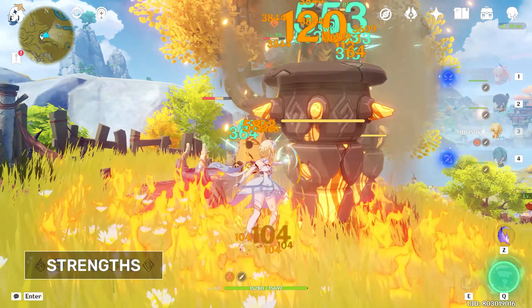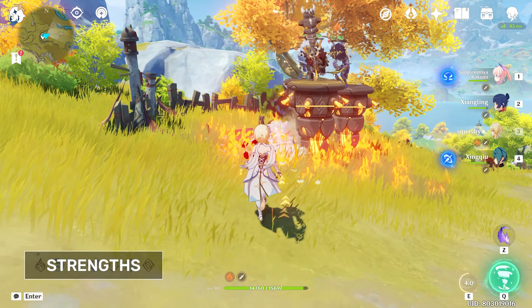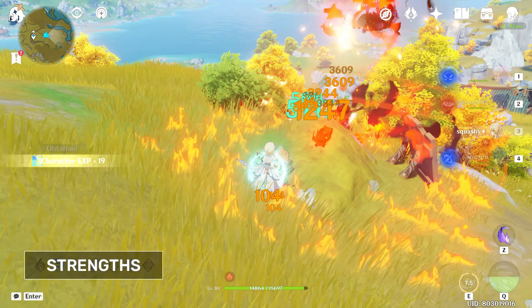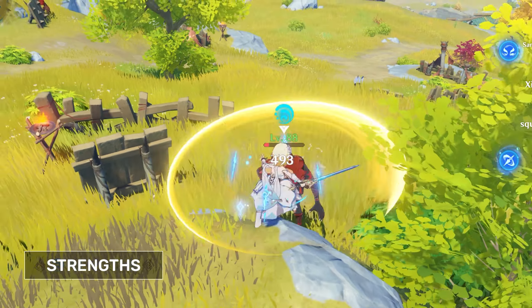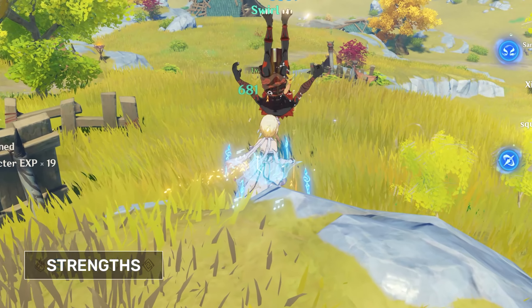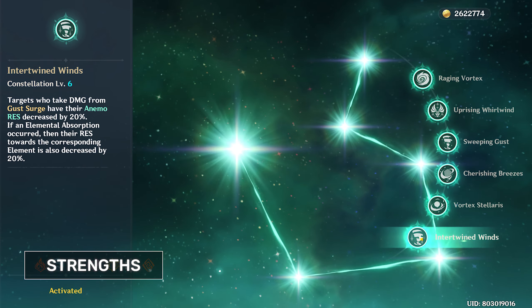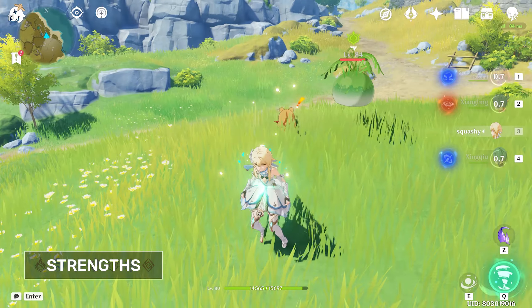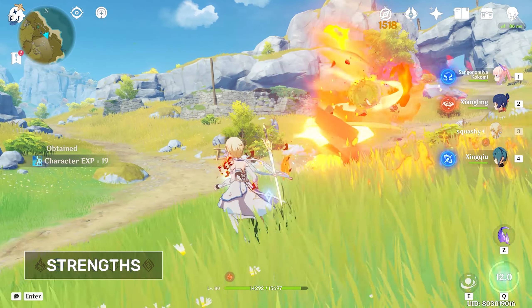Thanks to Traveller's skill and burst constantly knocking opponents off their feet, this makes dealing with swarms of enemies easier due to crowd control. Alongside that, the Traveller can also be healed if their skill kills any enemies, and their normal attacks also do Anemo damage if the combo is fully performed. At C6, Gust Surge also becomes much better, since it decreases enemies' elemental resistance by 20%, which is especially nice when you swirl it with another element and if you rely on elemental reactions for damage.